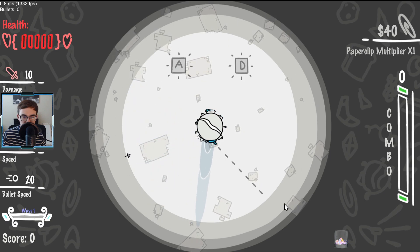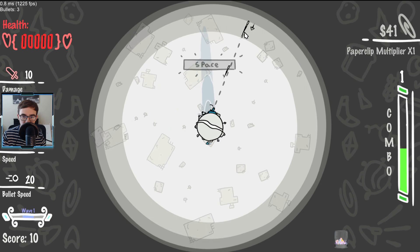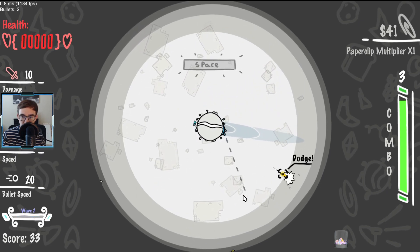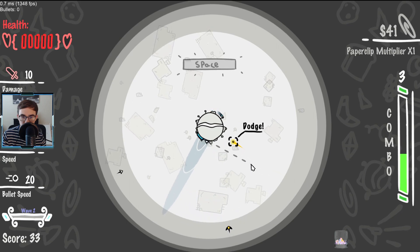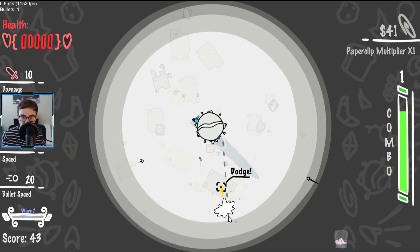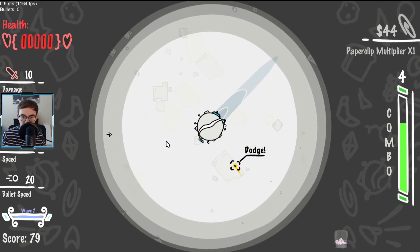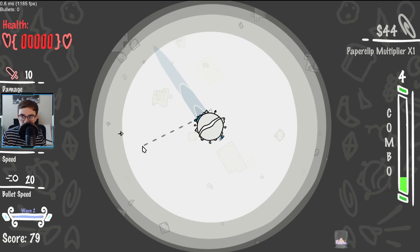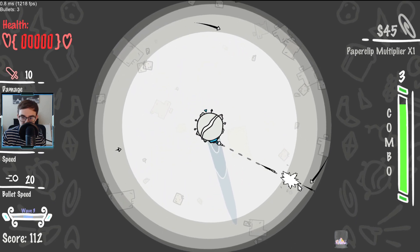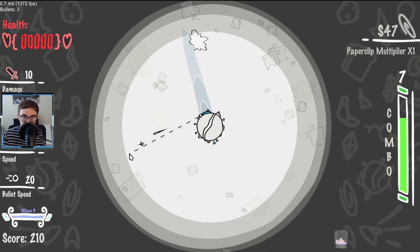So A and D allows me to change the direction I'm going and then I can shoot. You can see we have a little turret coming off of our planet — it's a little bit of a space invaders type vibe. We also have to avoid these little bullets from coming into us as we defend our home planet.